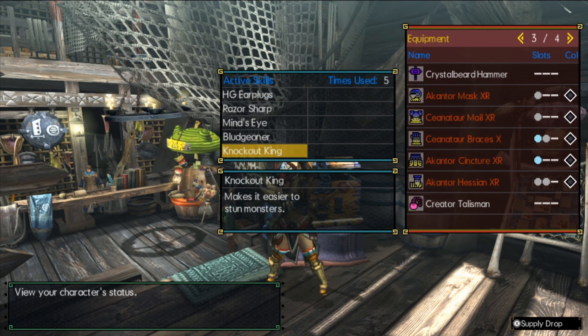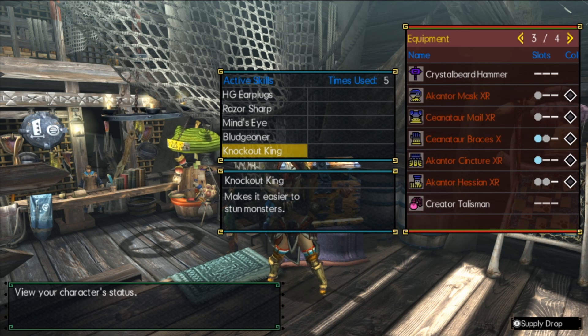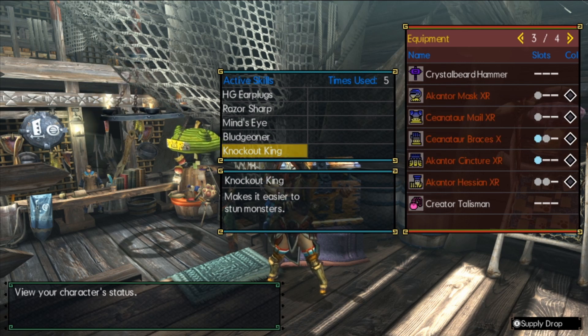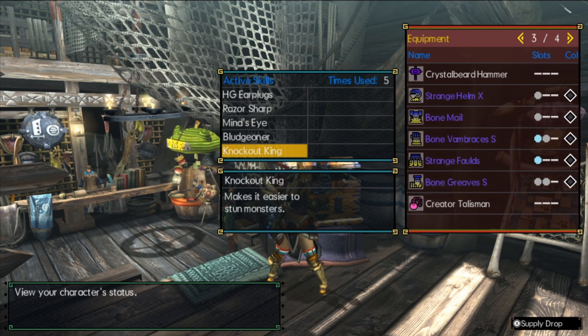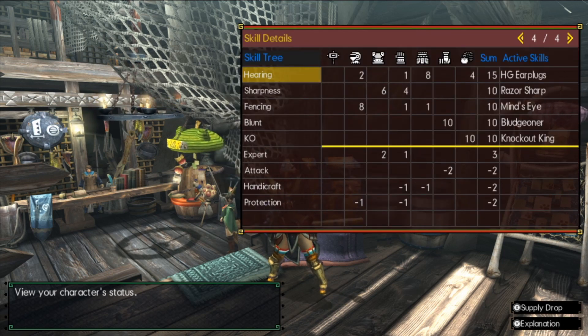Finally we have Knockout King. This is just a staple for any hammer or Hunting Horn — it makes it easier for us to get KOs in hunts. I don't know if I can pull it off; it's been a long while since I've really main-hammered hard. So keep in mind you might get more use out of this than I do.